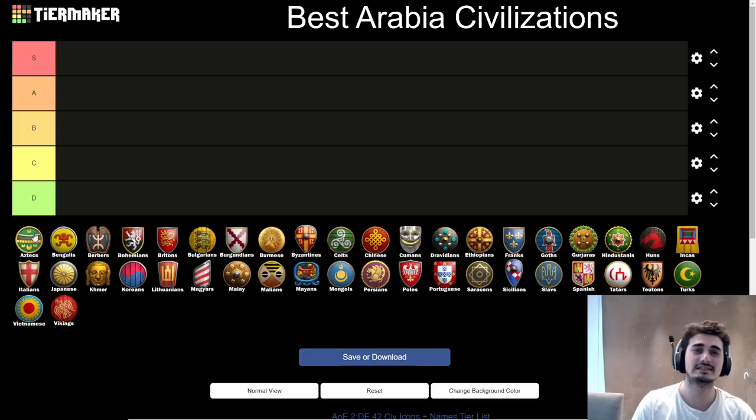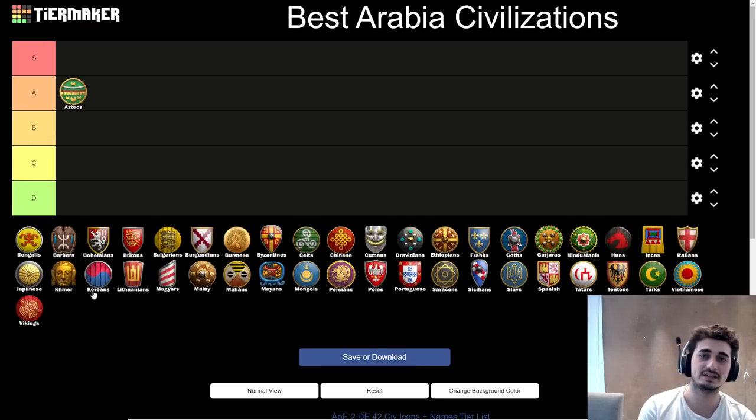Starting off with the Aztecs. This civilization has notoriously been at the top of the ladder, but in recent times, especially on this patch, I don't see it at the top — probably somewhere in A tier. The strengths of Aztecs: it's a Meso civ with eagles but no cavalry. It has great monks and great infantry in general. The recent Gambesons give it a pretty big buff into the late game with the champion line being a bit stronger. Overall, Aztecs aren't broken but aren't bad — quite strong. Play them if you love the civ, but you're not missing out if you don't.